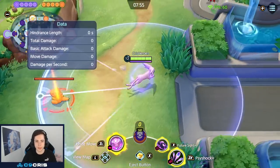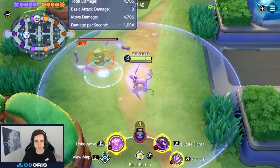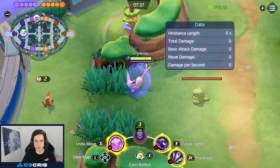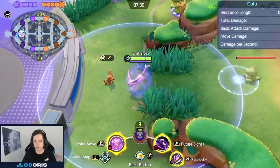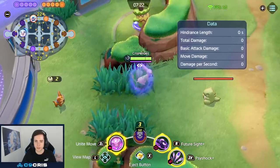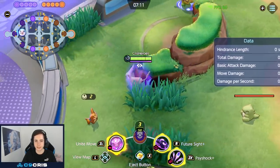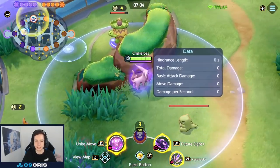Besides that, the playstyle is straightforward: you want to Future Sight something and start hitting them with Psy Shock. Try to predict your opponent's movement. Future Sighting first can alert opponents, and the problem is Future Sight doesn't always have enough range — sometimes enemies are walking toward you but Future Sight is out of range, so you can catch them with Psy Shock instead. You kind of want to Future Sight your target so your Psy Shock auto-aims onto them, otherwise dragging the ability around makes it very difficult to land.